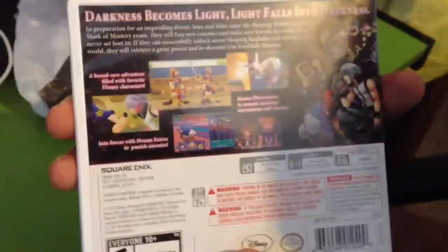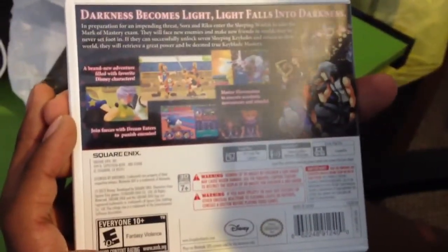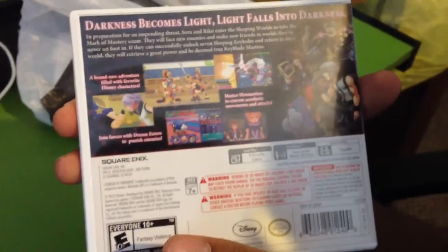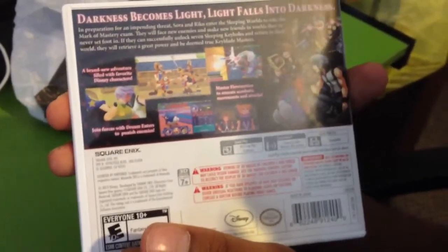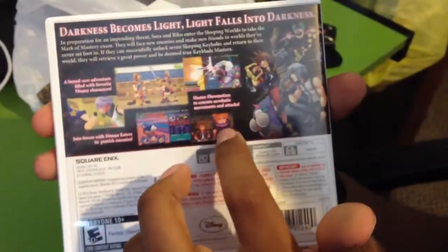Let's go ahead and get to the back. It talks about darkness becomes light, light falls into darkness. I'm not going to read that little summary, but you guys can see it right there. And then we have pictures. It talks about a brand new adventure filled with favorite Disney characters, master motion flow to execute acrobatic movements and attacks, and join forces with Dream Eaters to punish enemies. And then this guy here — his name's Niku.